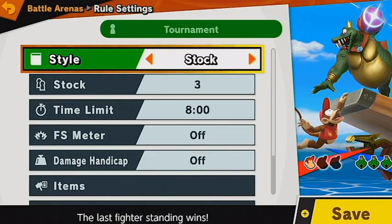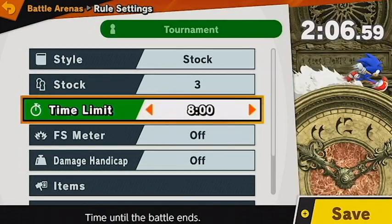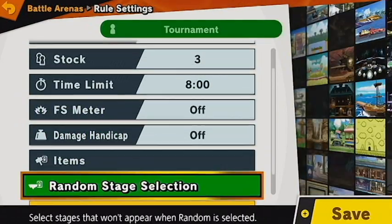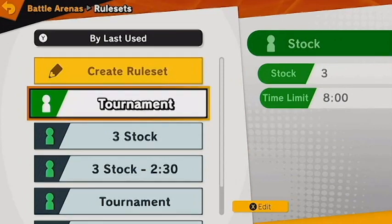Under Rules, style should be set to Stock with a three-stock total. Time limit should be set to eight minutes. Final Smash Meter, Spirits, Damage, and Handicap should all be set to Off. Items also should be set to None. Under Advanced Settings, players will want to check to make sure that stage hazards are also Off.